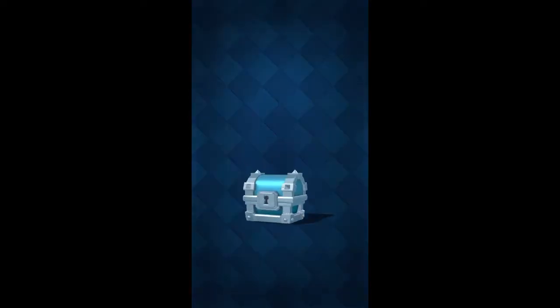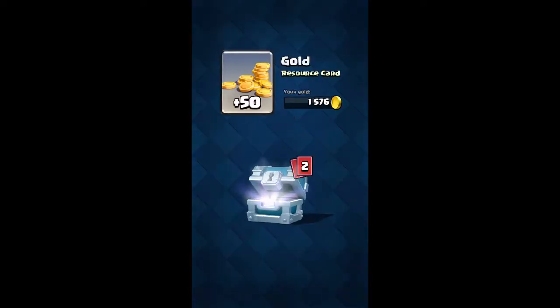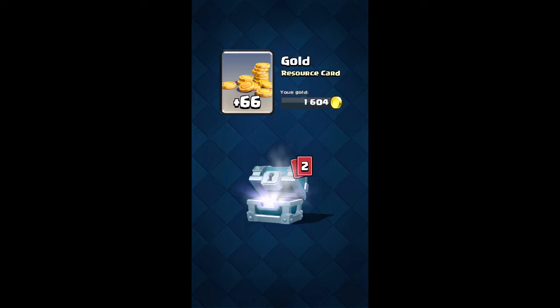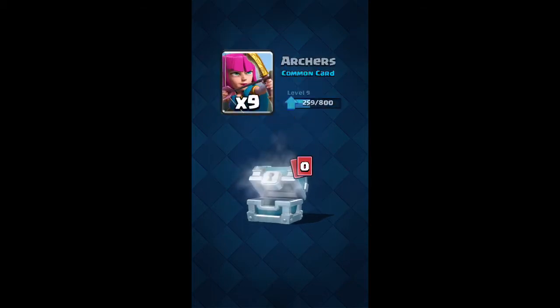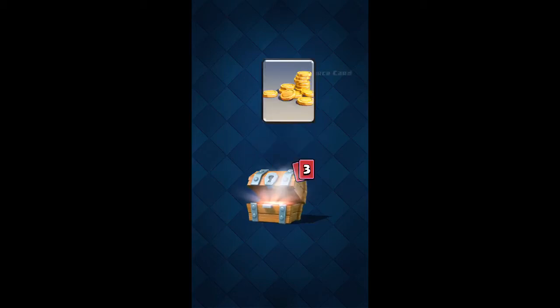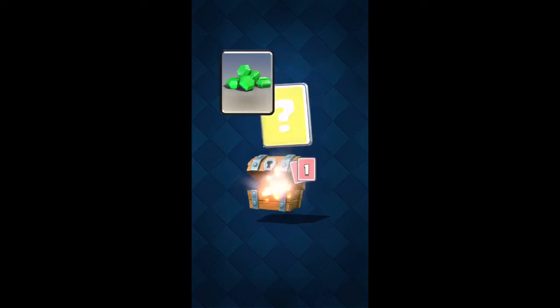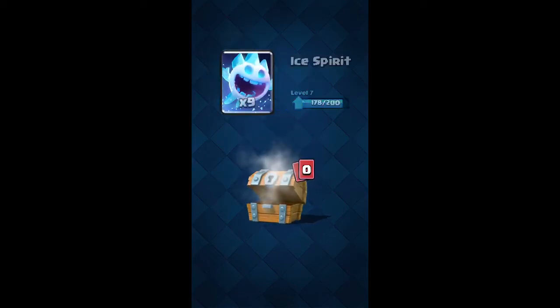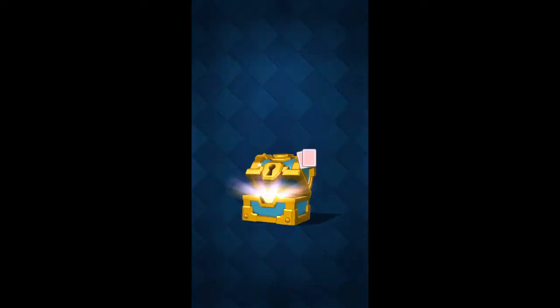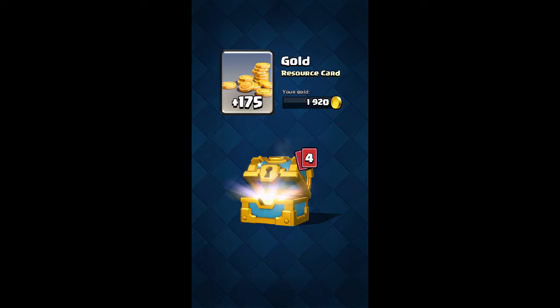Let's get into these chest openings. Starting with the silver chest: 50 gold, five arrows, and five minions. The second chest is 66 gold, one barbarian hut, and nine archers. Our free chest gives us 77 gold, two gems, one fireball, and nine ice spirits.